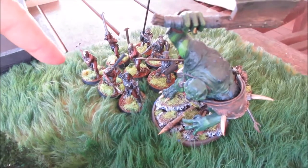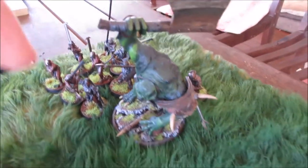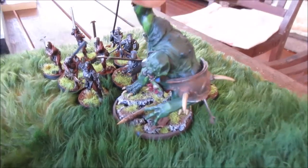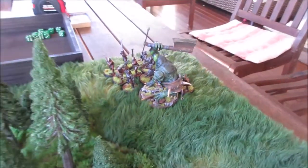On the other side we've got a Uruk-Hai Captain with heavy armor and shield, four Uruk-Hai Berserkers, three Uruk-Hai with shields, three with pikes, and an Isengard Troll. I've got a stand-in because I don't have an Isengard Troll, but he's about the same size — probably a bit bigger actually.